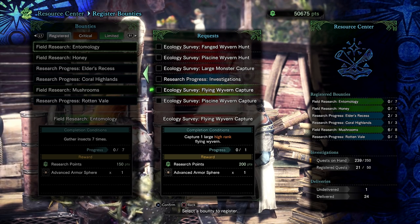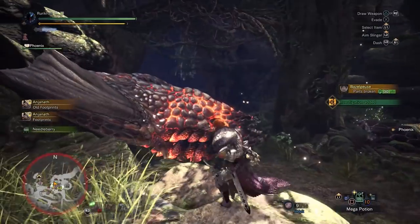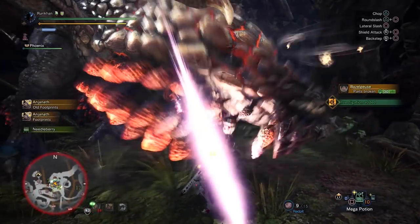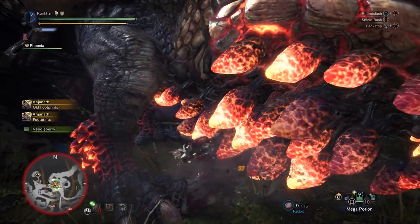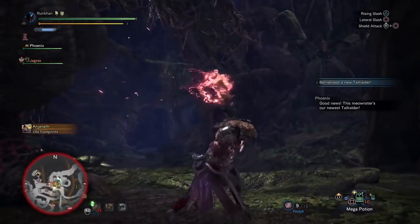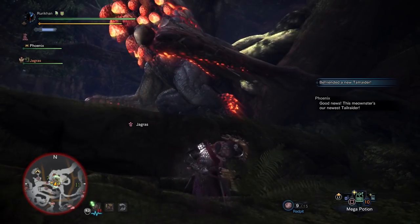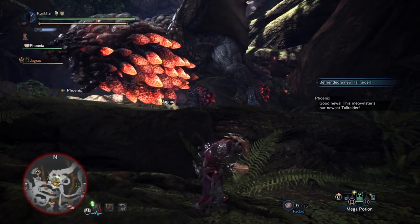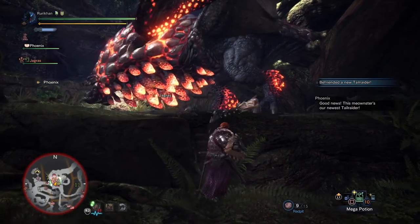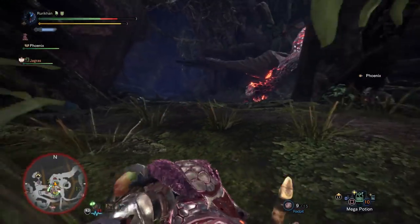So if you wanted a bounty for your Paolumu quest, you'd register a bounty for a Flying Wyvern — like flying wyvern capture, though you'd actually have to capture it. If you guys don't know how to capture, I might do a video on that. I also plan on doing videos about mounting. I know veterans are like 'really?' but there are a lot of new people — going through my comment section I can see that — and they don't understand how some of these mechanics work.